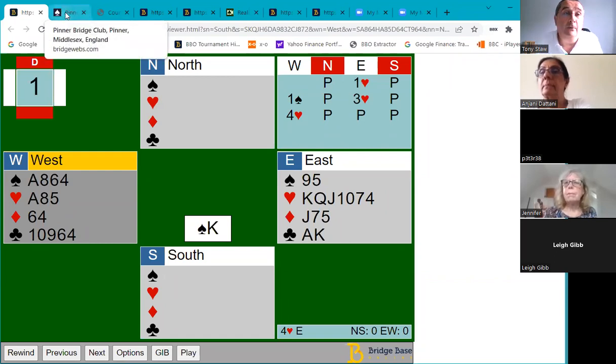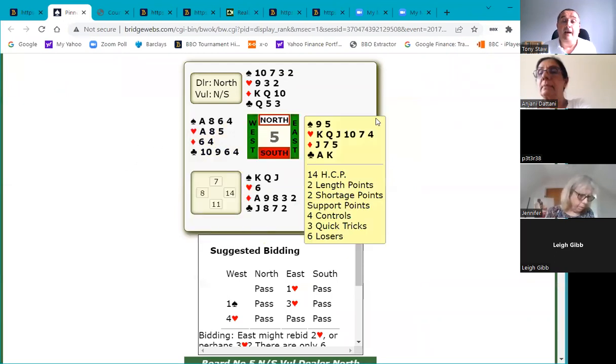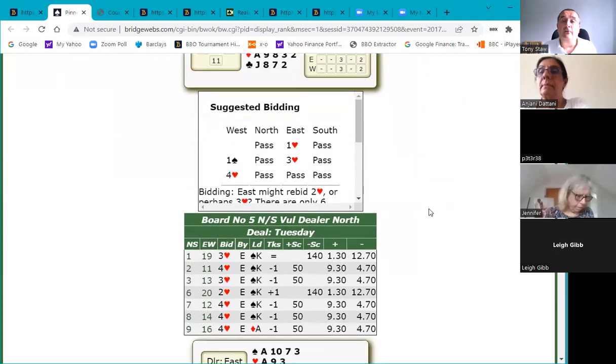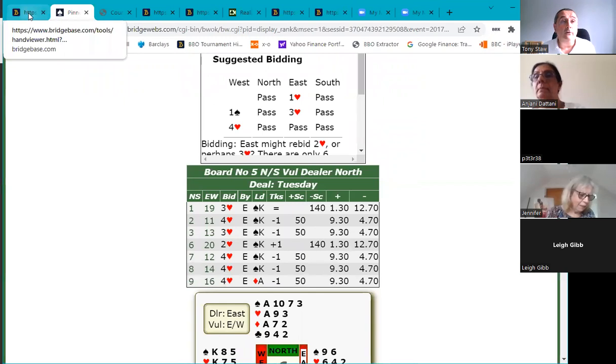When this hand was played — actually some years ago, but I made a note of it because I thought it was interesting — if I scroll down to the travelers, you can see most people were in four hearts, but everyone in four hearts went down. The only positive scores were those who stopped short of game and made nine tricks. No one made 10 tricks on this hand, and yet it should be relatively straightforward.